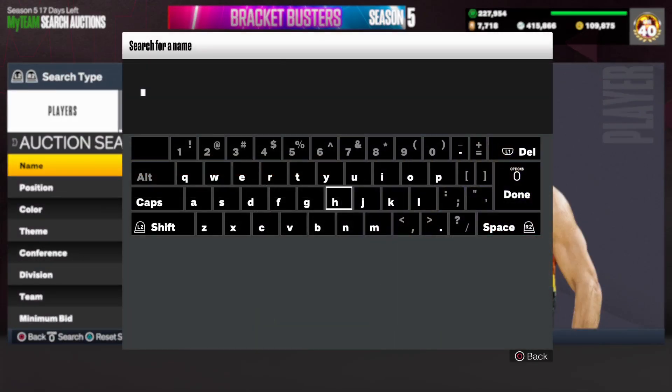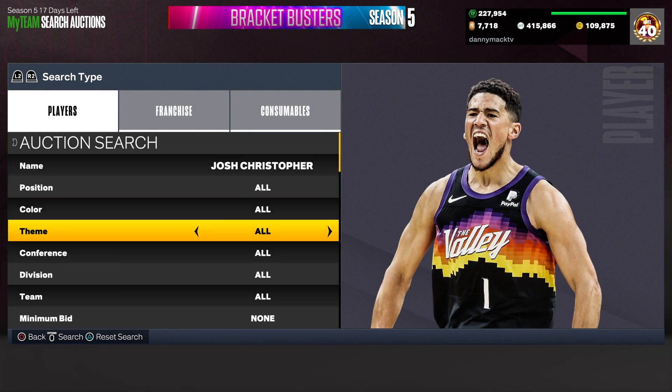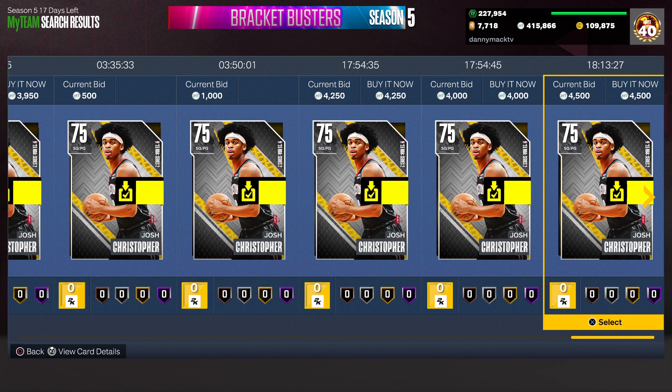Just to get an idea, you know. Josh Christopher — 38, 34, 50. So right now the cheapest one is 3,450. Okay, so that's cool.